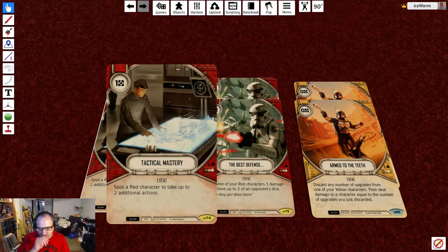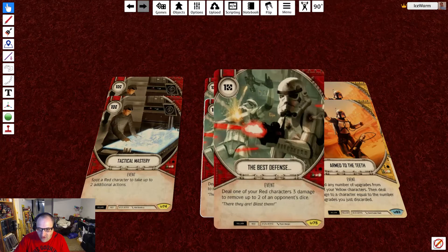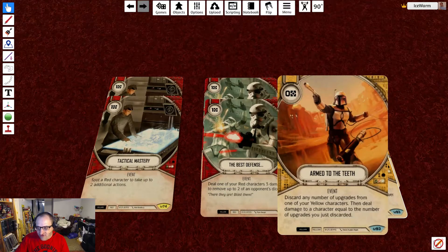For events, we have 2 tactical mastery at 1 resource — spot a red character to take up to 2 additional actions. We have 2 best defense at 1 resource — deal 3 damage to one of your red characters to remove up to 2 of an opponent's dice, so we'll use this on Phasma: remove 2 dice and she takes 3 damage. We have 2 arm to the teeth — discard any number of upgrades from one of your yellow characters, then deal damage to a character equal to the number of upgrades you discarded.